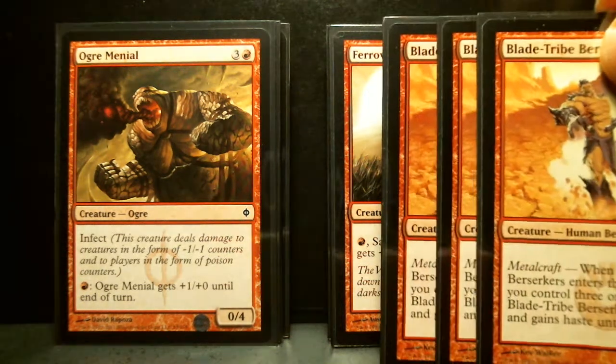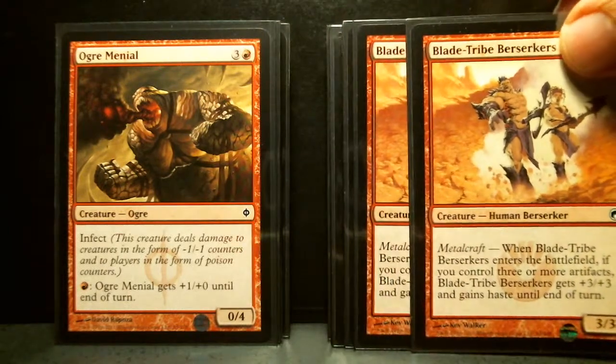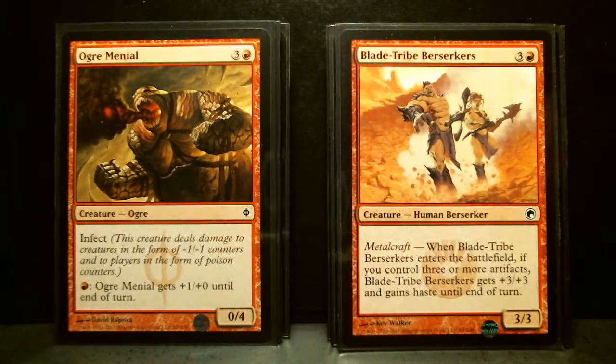3 Blade Tribe Berserkers and 1 Ogre Menial. Ogre Menial is a 4/0/4 with Infect — yet another one of these New Phyrexia or Mirrodin Besieged cards that are not green, blue, or black and have Infect. With an extra mountain, it gets +1/+0 until end of turn, so you can pump it. That's not terrible. Blade Tribe Berserkers is a 4/3/3 with Metalcraft. When it enters the battlefield, if you have 3 or more artifacts, it gets +3/+3 and gains Haste until end of turn. I could see that being really good.